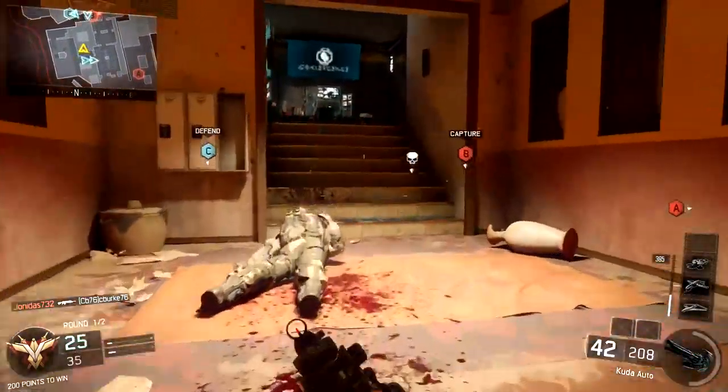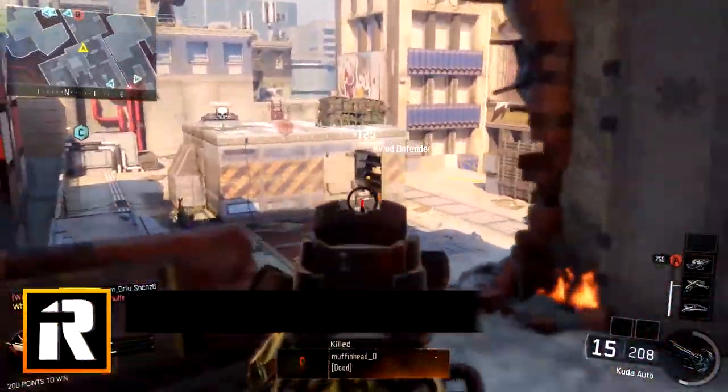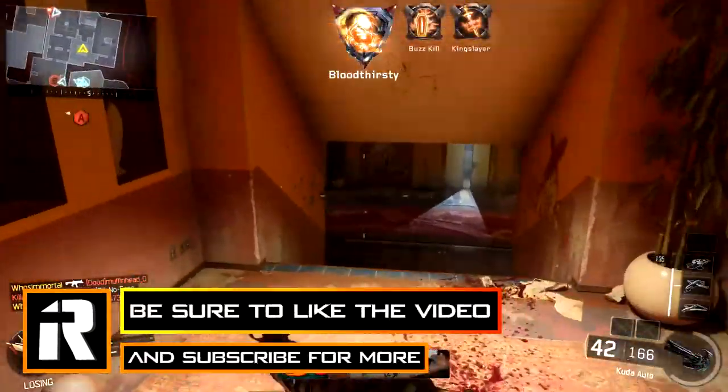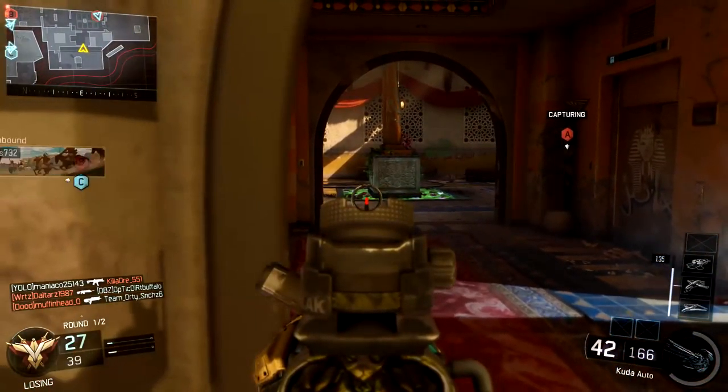Today what you guys are watching in the background is a nuclear with one of the three brand new epic camos in Black Ops 3 called Prestige. This camo basically has a bunch of different prestige emblems from previous Call of Duties — I think it looks really really cool. And this gameplay is actually by me.